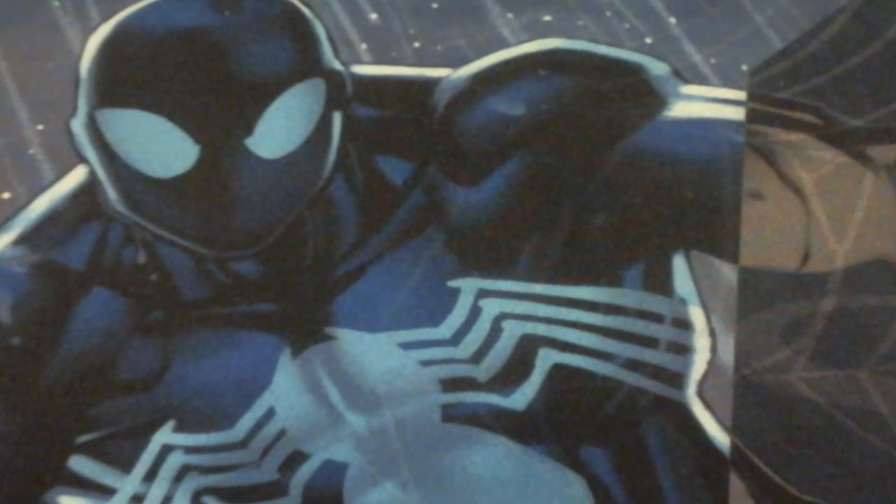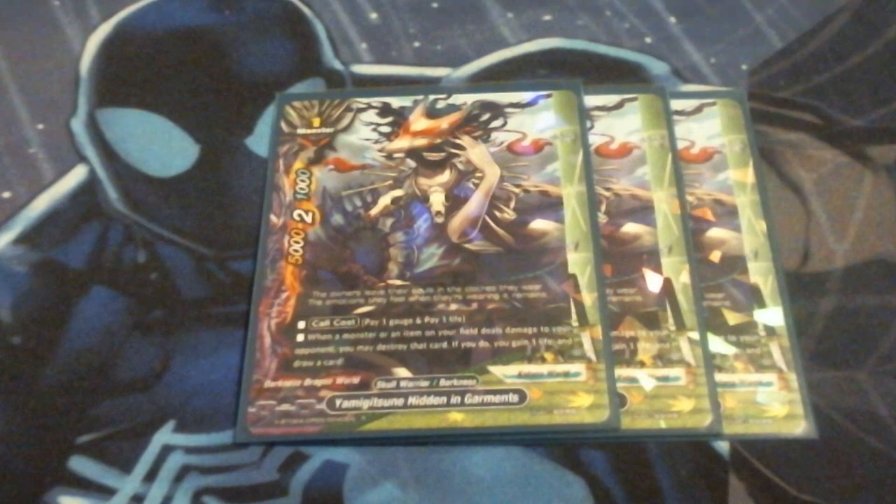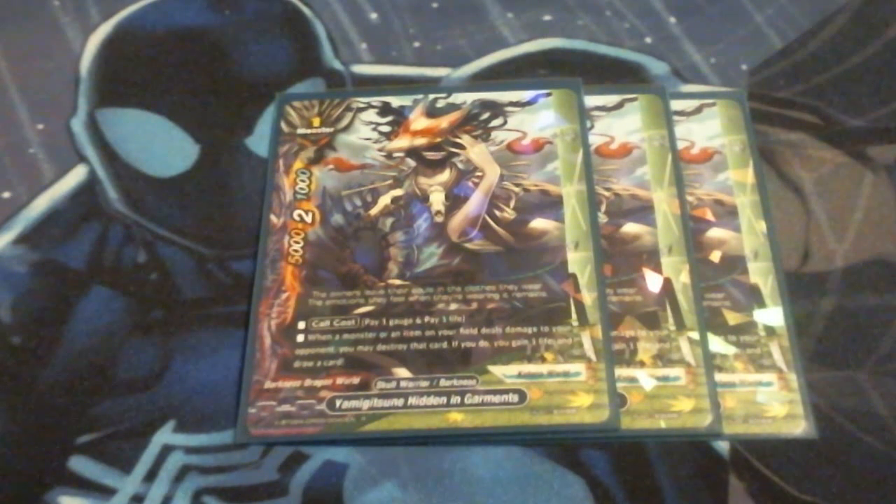One of the new cards I added into the deck — this is a true addition — is Yamigitsune Hidden in Garments. He's a dual world size 1, Darkness Dragon World and Katana World. He is not an Oni Assassin, but his effect warrants him being in the deck. He's a 5k, 2 crit, 1 defense — weak defense like the Skull Warriors. His call cost is pay a gauge and pay a life. When a monster or item on your field deals damage to your opponent, you may destroy that card. If you do, gain a life and draw a card. So if an Oni Assassin can damage them, they blow themselves up, the soul goes to the discard, you get whatever's in the soul via Ambush, gain a life, and draw a card. That's static for as long as he's on the field, setting up ridiculous hand advantage and life advantage. I had to run him at three.